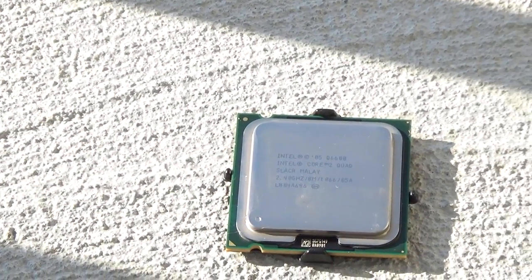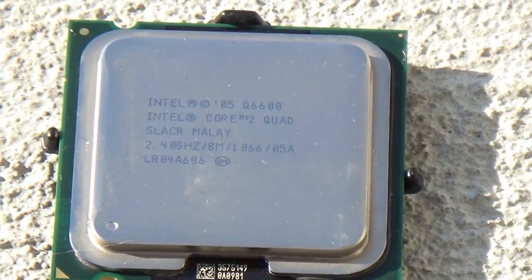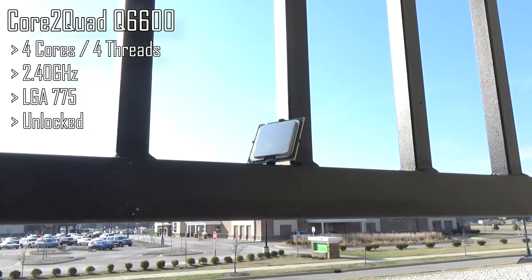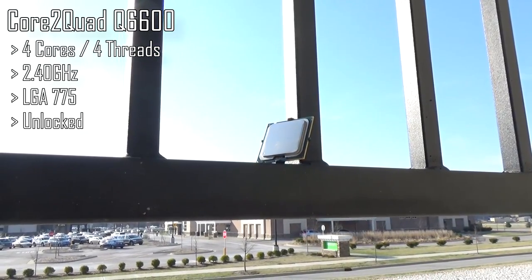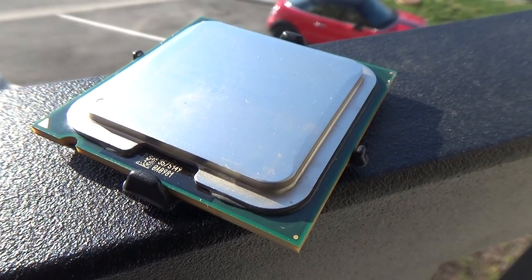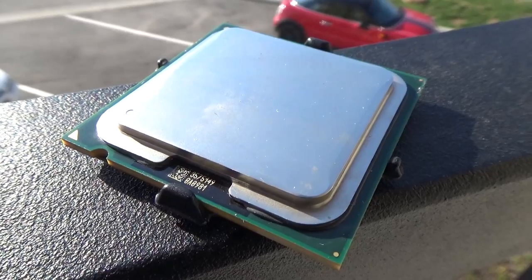Here are the final specs. The Intel Core 2 Quad Q6600 — it's a very popular processor. A quad core at the stock speed of 2.4 GHz, but I was able to overclock to 3.35 GHz. I've gotten it all the way to 3.5 GHz in the past, but I had much better cooling then.